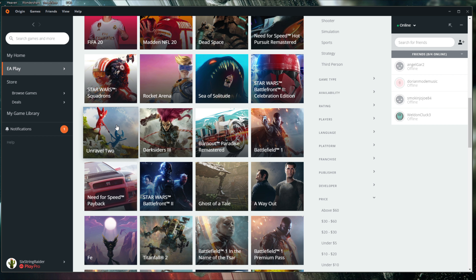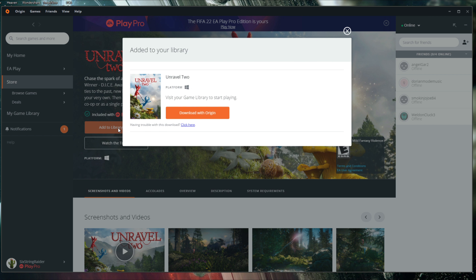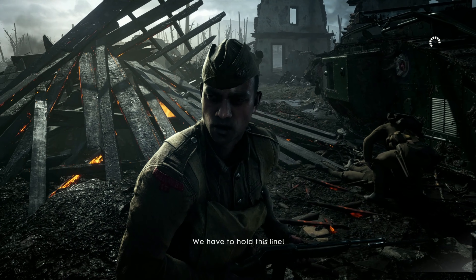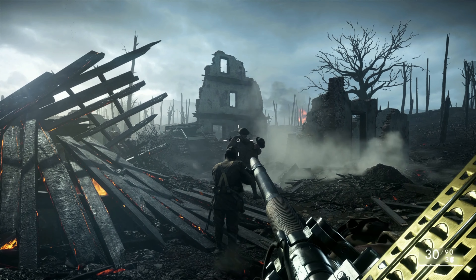Remember, with your EA Play or EA Play Pro subscription — whether it's Steam or Origin — you need to make sure the game you want to play is added to your library. If it's not added to your library, it's going to ask you for an activation code and you won't be able to get in.